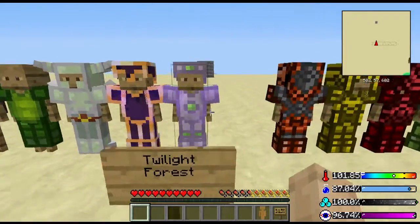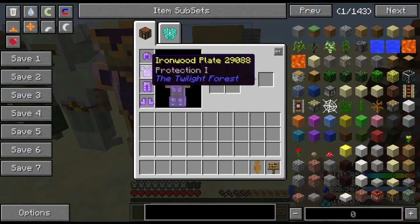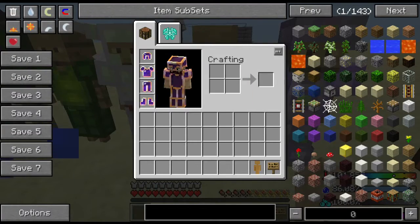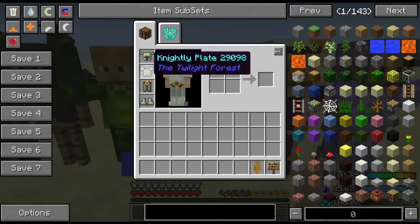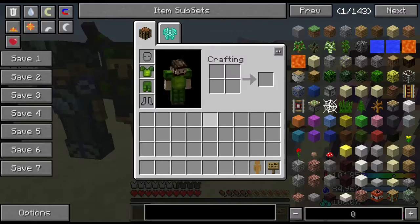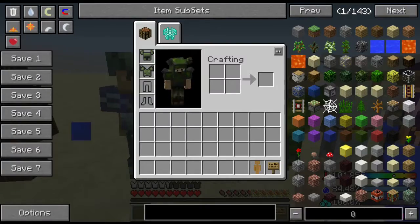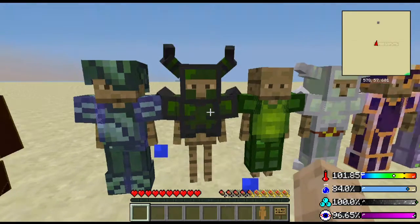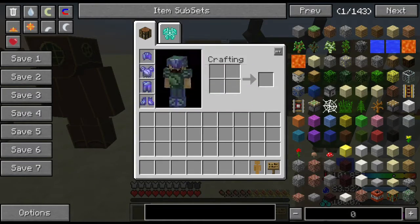The Twilight Forest mod adds a lot of armor. You got your ironwood, which has a little bit of enchants on it. You got your fiery armor, which you make from hydra blood. Night armor is made from the knight chunks you get in the goblin dungeon. You got the naga scale tunic from nagas, the phantom helm and phantom plate, and steel leaf armor, which you find steel leaves for especially in the mazes.